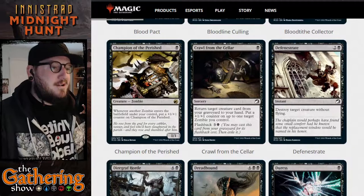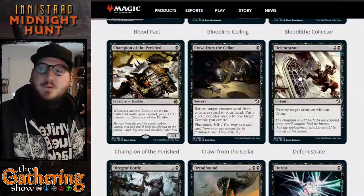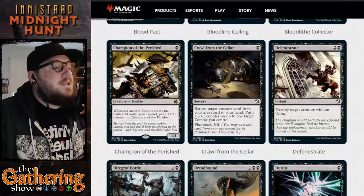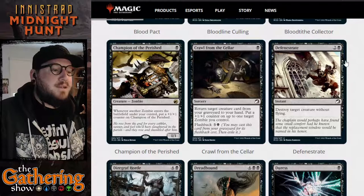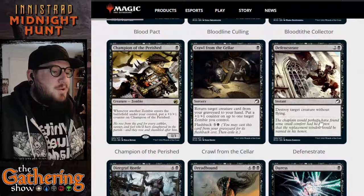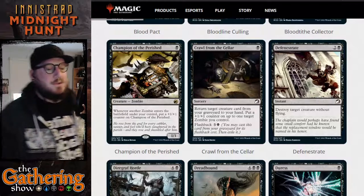The next card is Defenestrate — a weird English word that means to throw someone from a window, and as you can see, the card art shows exactly that. For two and a black, you destroy target creature without flying, because it can't fly and you've thrown it out a window so it's going to die.